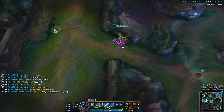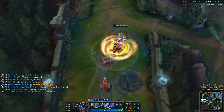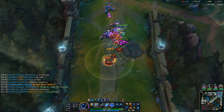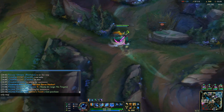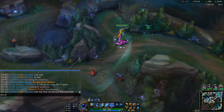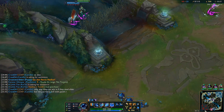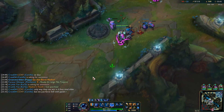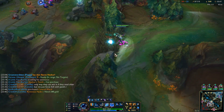Their only chance of winning is actually just stealing Elder Drake, but there's no way we let them steal it. We just win the 5v5 really hard. Only way they can win is if they steal Elder, but we just force the 5v5 with Baron. She wanted the cannon — no no no, that cannon's mine! Very close. There's Hecarim.